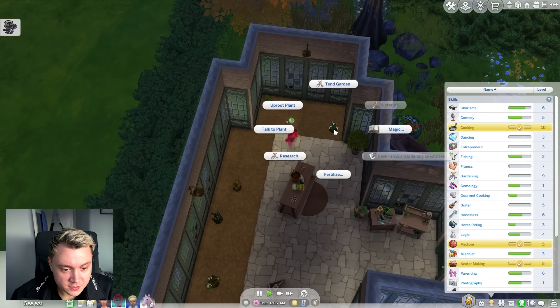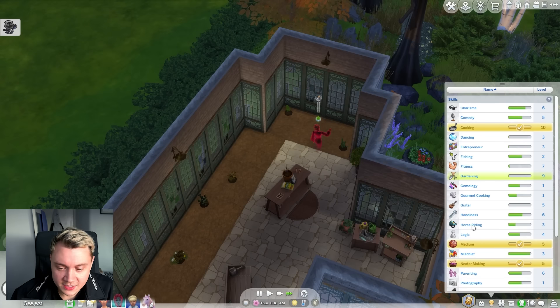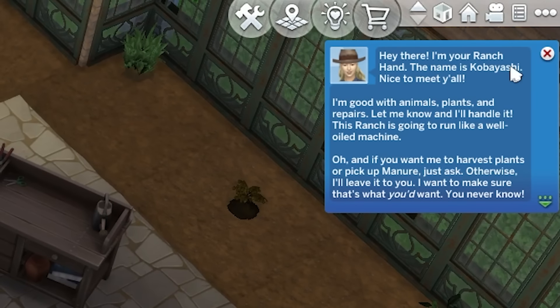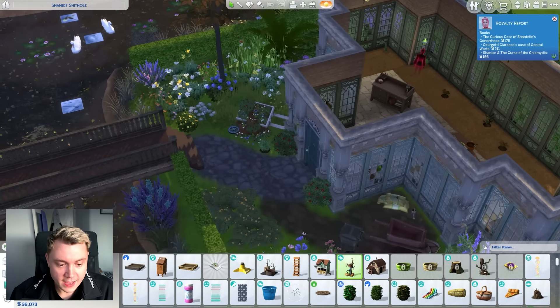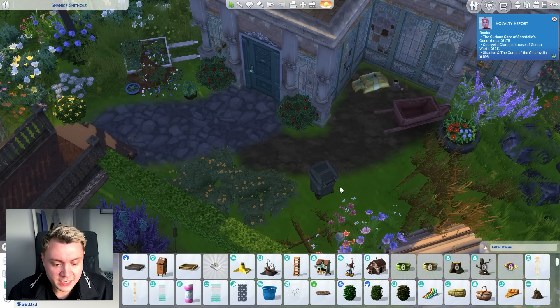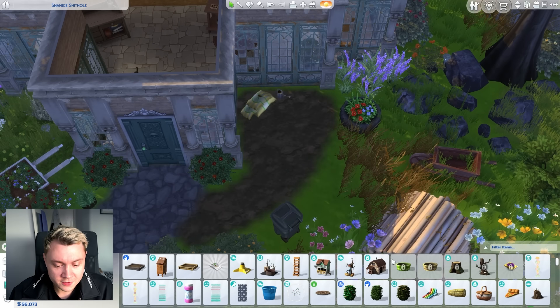Shanice, I'm gonna make you traverse to your plants. We literally need to make you research and tend your garden. We need to get that gardening up to level 10. Even though it's going up very slowly. Oh, our ranch hand has finally turned up — better late than never. Also, apparently with gardening, if you get Patchy the straw man and you ask him for gardening tips, apparently this can actually help to speed up gaining the gardening skill. So we're gonna give that one a try.